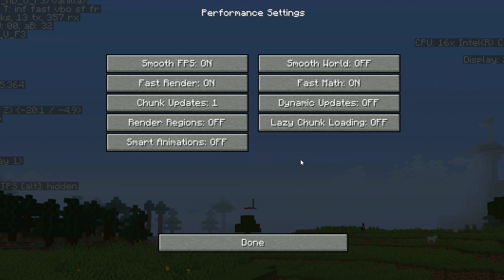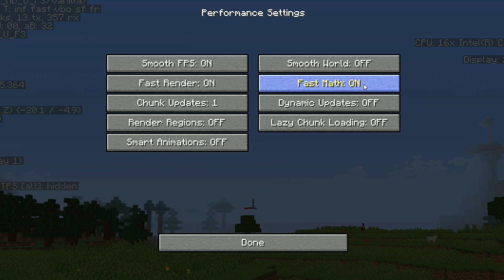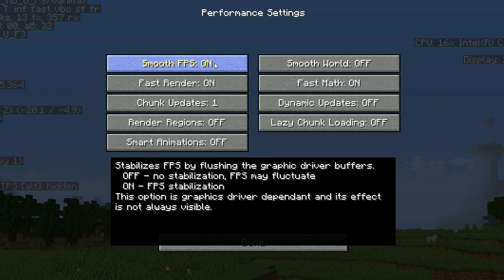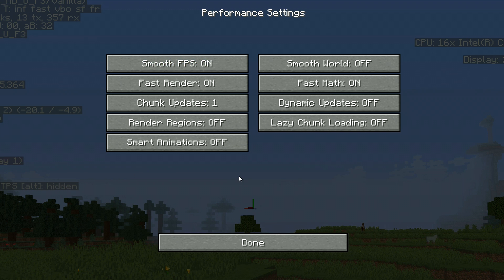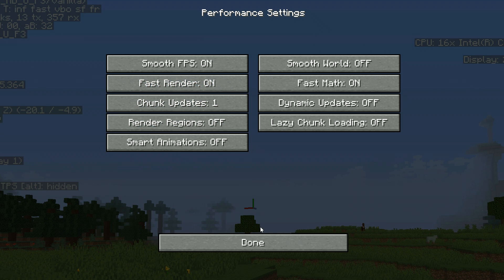If you're unsure what any setting does, just hover over it and it will tell you exactly what it does. For example, with Smooth FPS off there's no FPS stabilization and it might fluctuate, but with it on you get good stabilization. One important note: if you plan on using shaders in the future, you will need to turn off Fast Render because shaders require it to be off.